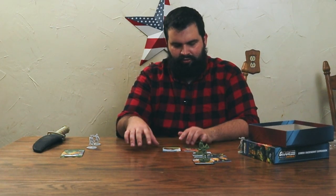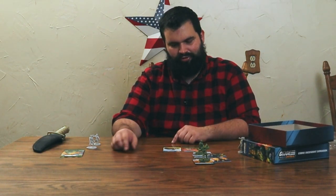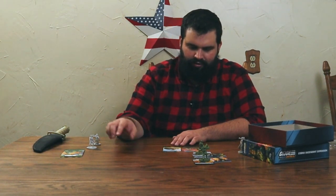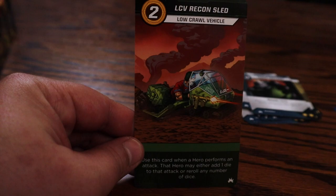The last thing I wanted to look at is the vehicles — there are two vehicle cards in this set and they each cost two. Every time you defeat an enemy, you take them and put them on your score tracker. I use tokens instead, like hit tokens, because you have a pool of enemies and sometimes you run out. Every time you defeat an enemy, you put the token on your board, and then you pay from that to use a vehicle. You usually flip over three vehicle cards at the start of a battle. This is the LCV Recon Sled — low crawl vehicle. That's a toy if I ever saw one. It says use this card when a hero performs an attack: that hero may either add one die to the attack or reroll any number of dice. I usually go for rerolls.